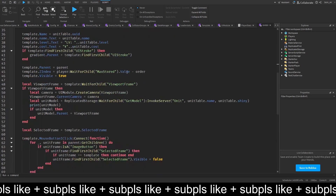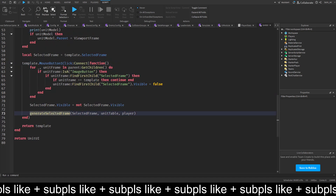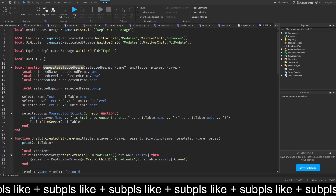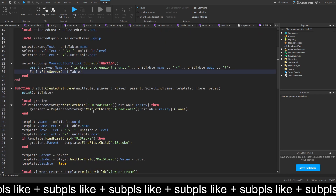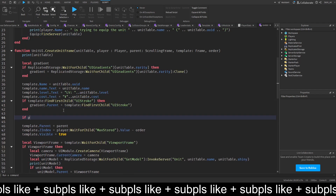So it creates the unit frame. When we click on this, it generates the selected frame. And then if we press equip, it fires the server for the equip and then the unit table. What we want to do is basically check if this unit is equipped. So we want to do: if player.equippedUnits, index this with the unit table...